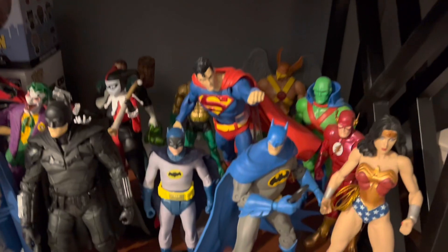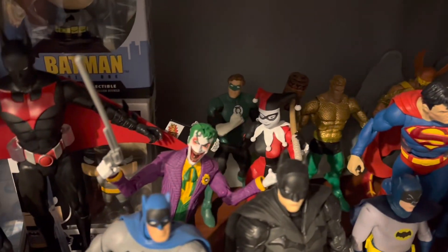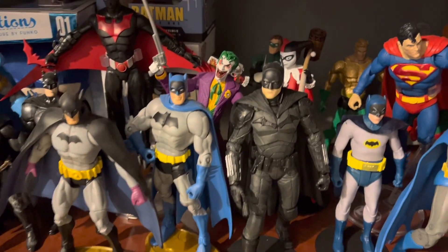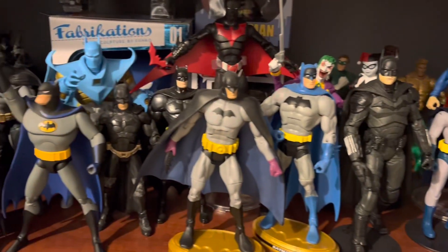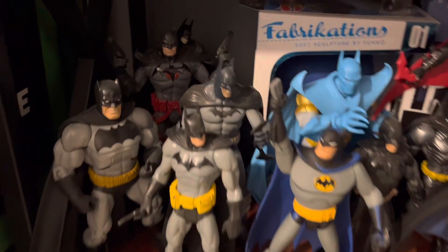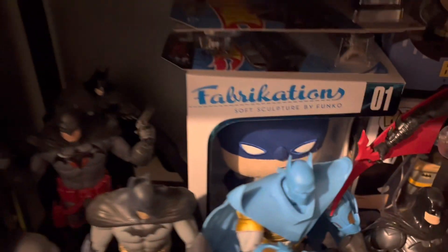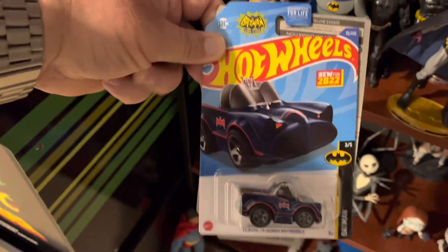Moving over here, we've got some DC. There's the Justice League, various different versions of them. There's Aquaman and Hawkman hiding back there, Green Lantern. Got some McFarlane stuff — there's Harley and Joker, got the '60s Batman and The Batman, and just various other versions of Batman. There's that guy hiding back there in the shadows — got a Fabrication and an animated Batman Pop, and a Dorbs. There's some Hot Wheels — these are all Batmobiles. The black and blue version of that, and the new Batmobile.